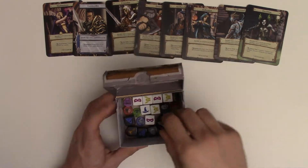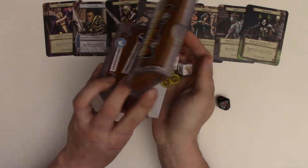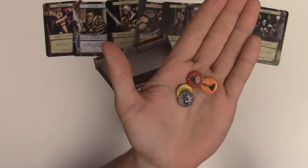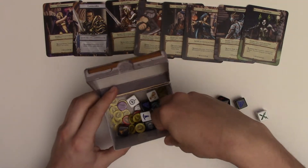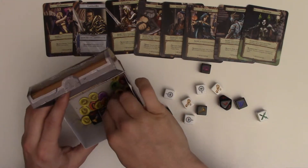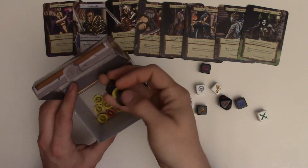When you get the game, you're going to notice a whole bunch of different dice in here. And you're going to get a sheet of these little tokens — they're all different treasures that'll help you out on your quests. Pull out all your dice. This game is super quick and super easy; it's one of our favorite games to break out to new gamers.